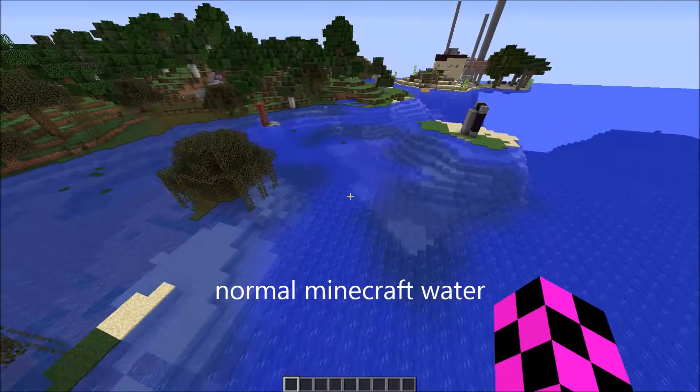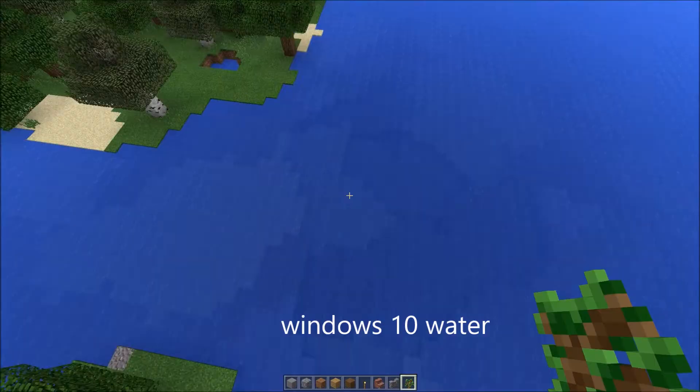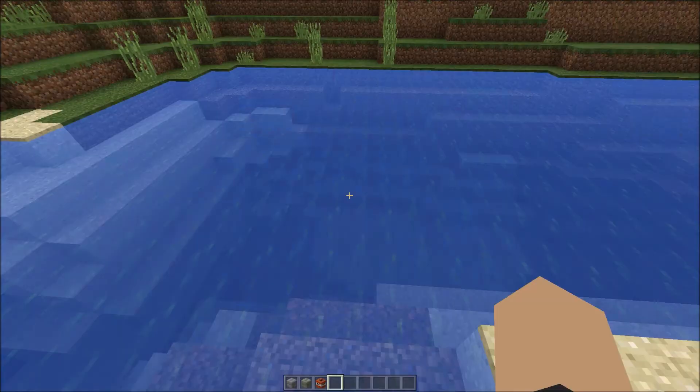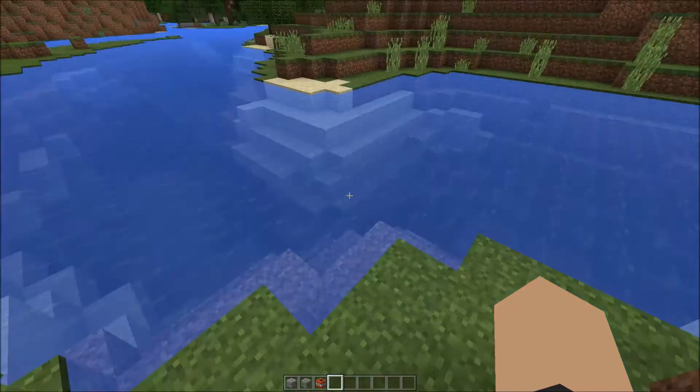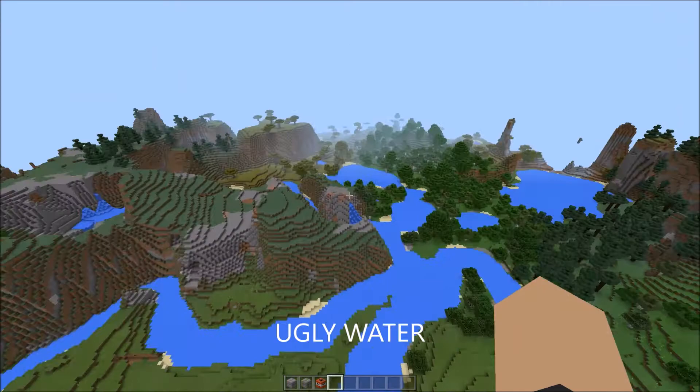If you look at the normal water it's blue and it looks very nice. But Windows 10 water, as you can see, just looks very opaque — it just doesn't look nice. Especially when looking farther away you see how it gets brighter and stuff — it like disappears the blocks. Look how ugly that is.